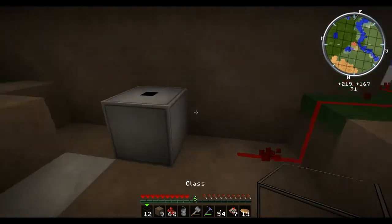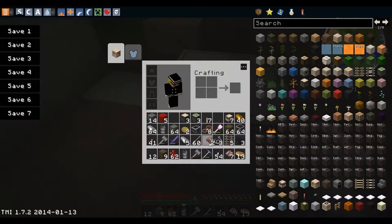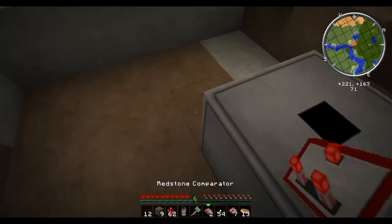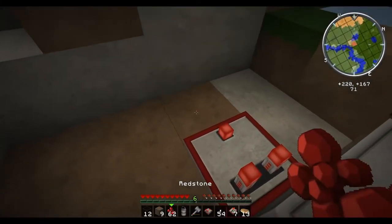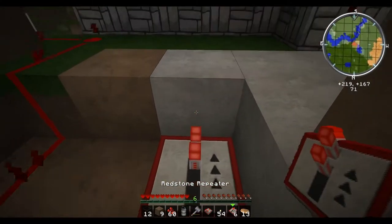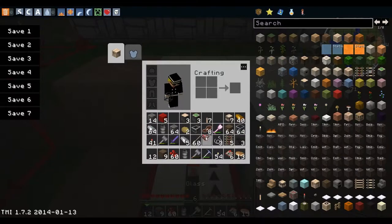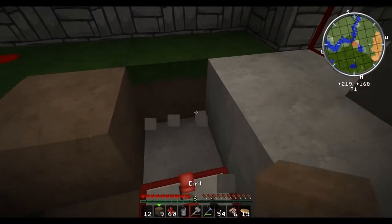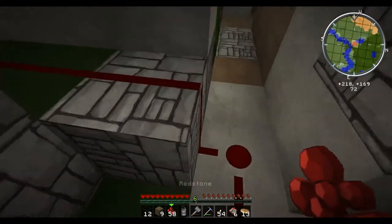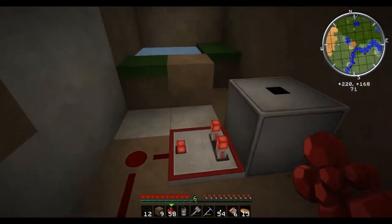Now let's see. We're going to have a comparator, and let me show you how this is going to work. We're going to have a comparator and we'll go off this way and that way. It's going to be a repeater. Really wish I had done more of this off camera now. That should be plenty to get to the next repeater.